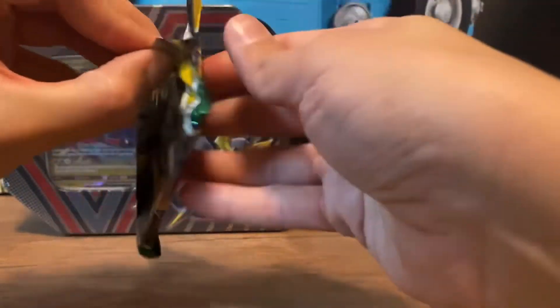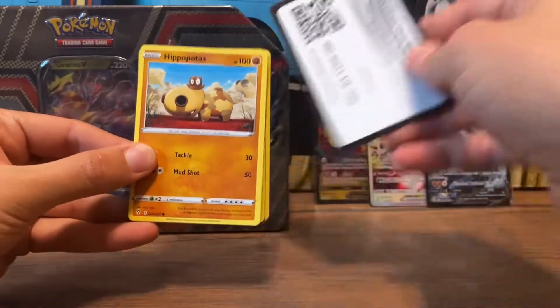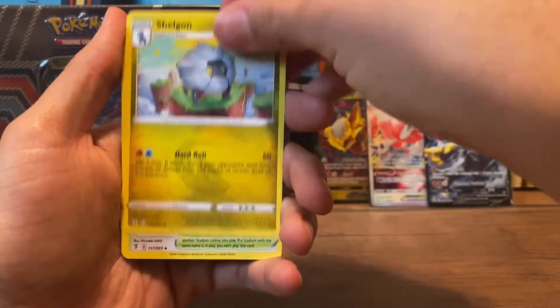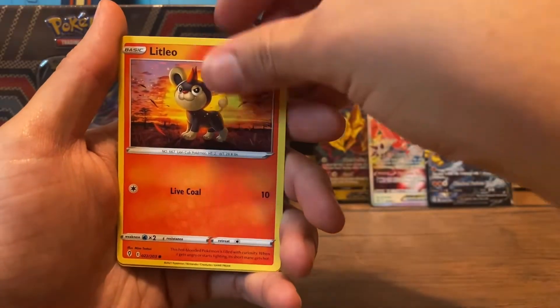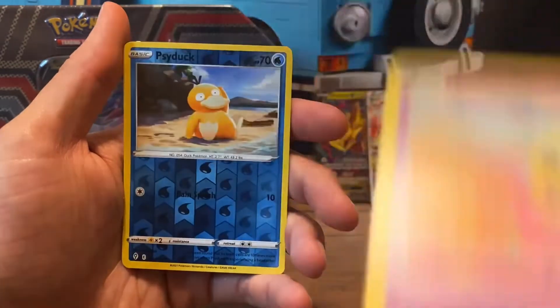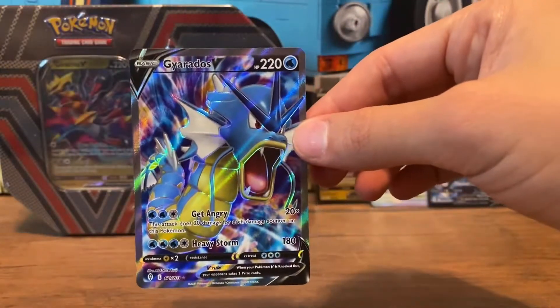Three out of four so far, we got some hits — I'll take it. Let's see this last one. There's a code for you. Alright, we got Energy, Energy Boost, Shallgon, Shopping Center, Hippo, Time Pool, Lit Leo, Eevee — oh, look at the Rayquaza right there, that's dope. Cutiefly, Psyduck, Reverse, and a Gyarados V Full Art! Let's freaking go, dude. Four out of five packs, I'll take it.